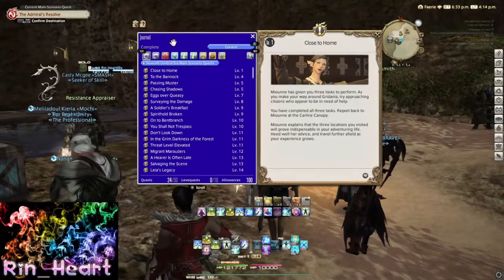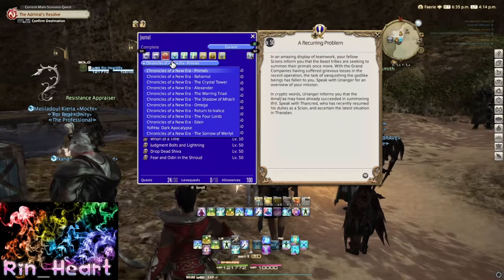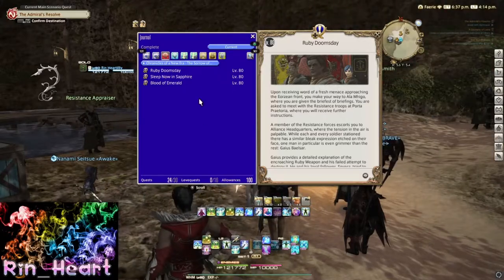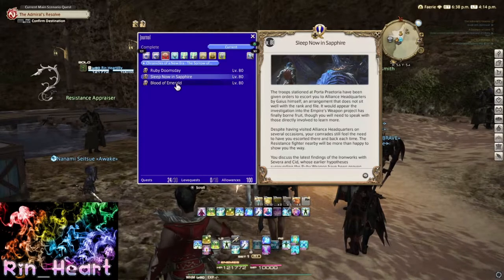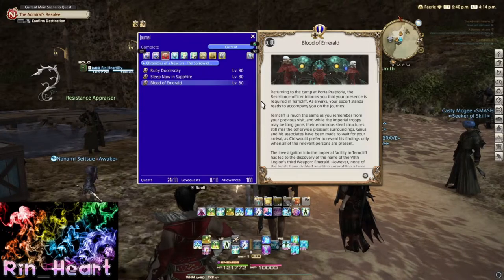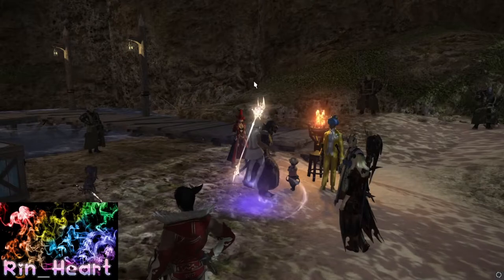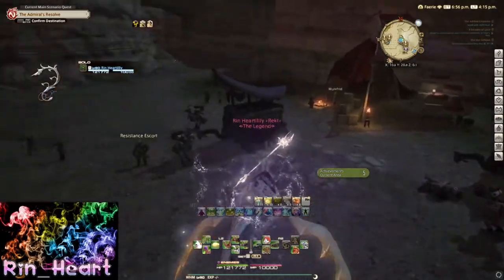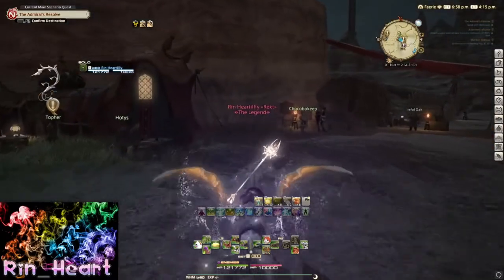If you're missing any quests for the Emerald into Diamond Weapon or the Nier raids, you can always go to your journal and see what quests you have finalized and what you have missing. Just make sure for the Diamond Weapon that Emerald Weapon is done. These quests can be found in the Lochs. There should be a little resistance area there — see how many quests you have open and finish them up before the patch drops.